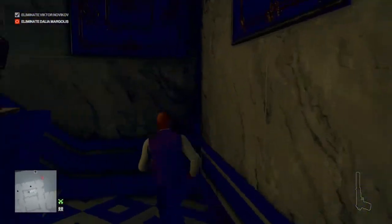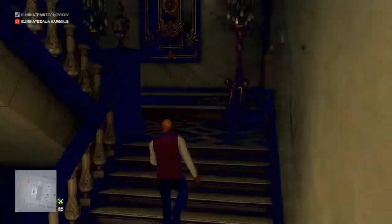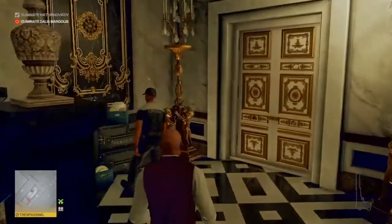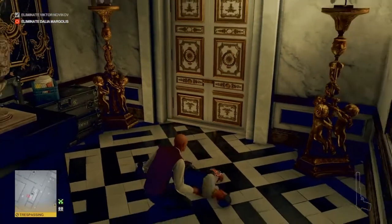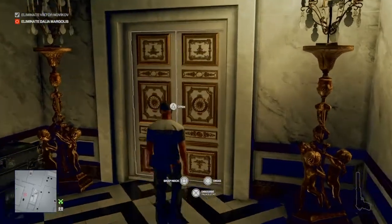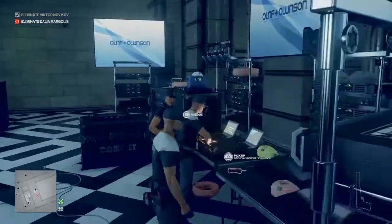Then we're going to make our way through to the kitchens and up the kitchen stairs to the first floor, where there is a tech crew member. We're going to render him unconscious and take his outfit. Just be aware that if he's in the process of moving between locations, it's best to hide on the stairs. Once we have him unconscious and his outfit on, we can make our way into the sound stage and collect the fireworks remote.